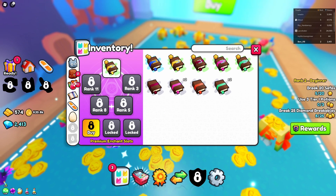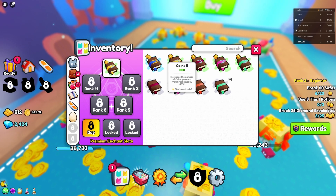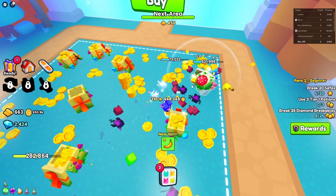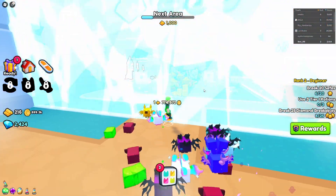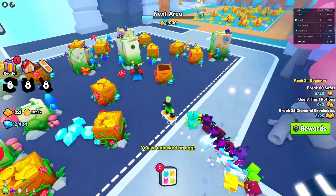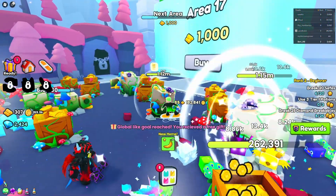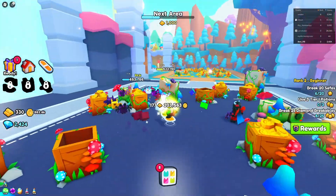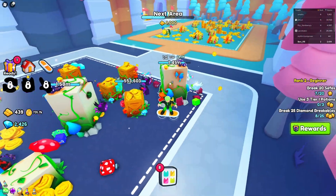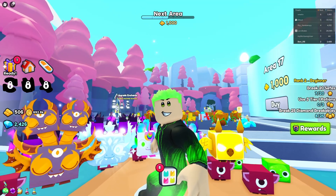Enchantment books are in your inventory, but you need to unlock more enchantment slots by ranking up — Rank 3, 5, 8, 11, and so on. You can add so much more stuff and even upgrade your books, though you need five of them. This game is a lot faster and easier than Pet Simulator X. See you in the next video!